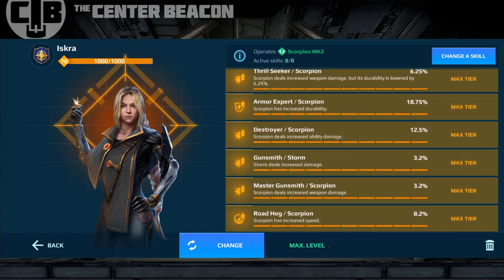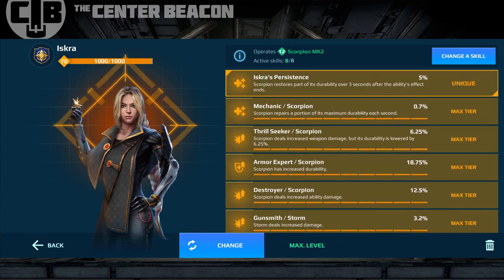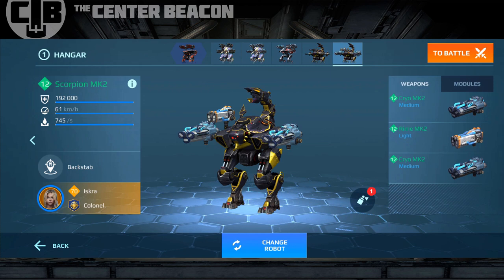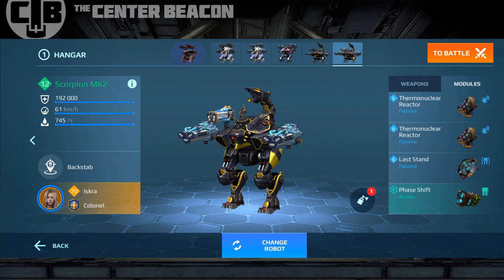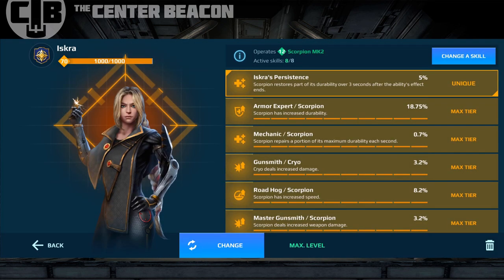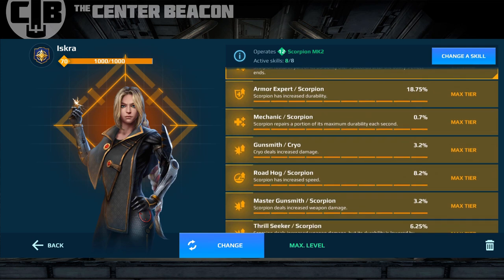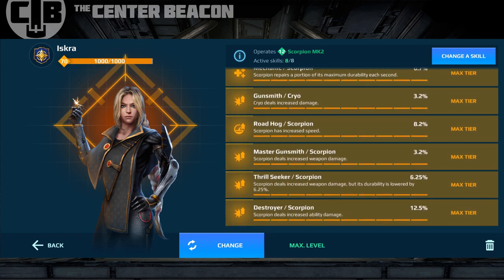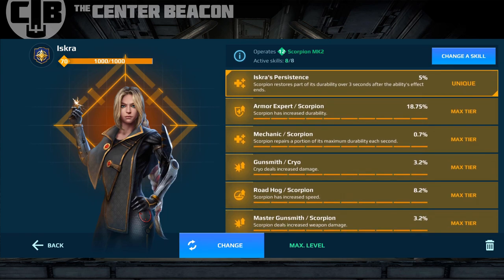A couple of you may have seen my video last week looking at the same Scorpion robot where I compared the Storm shotgun build versus the Atomizer build, in case you were looking for a mid-range option with the 500-meter Atomizers and Quarker setup. I'll link to that video here. That video led to questions about whether Cryos are better than Storms overall. I found Storms better than the Atomizer setup for my play style, but comments got me thinking about Cryo, so I figured I'd do a comparison.